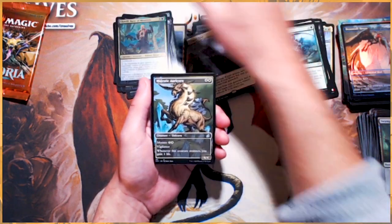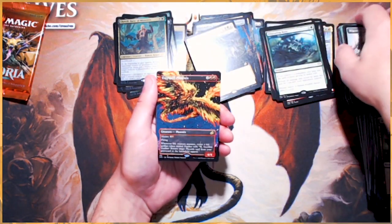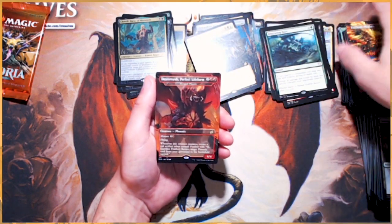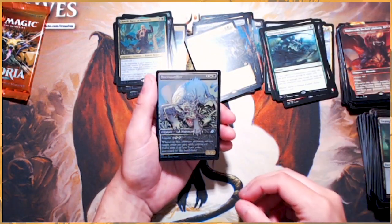Foil Bane of Monsters — beautiful. Majestic Oricorn. Migratory Great Horn once again. Look at that art — it is fantastic. The Phoenix is beautiful. This is the alternate art for the Phoenix, which is really cool. And then a foil Necropanther — beautiful card.